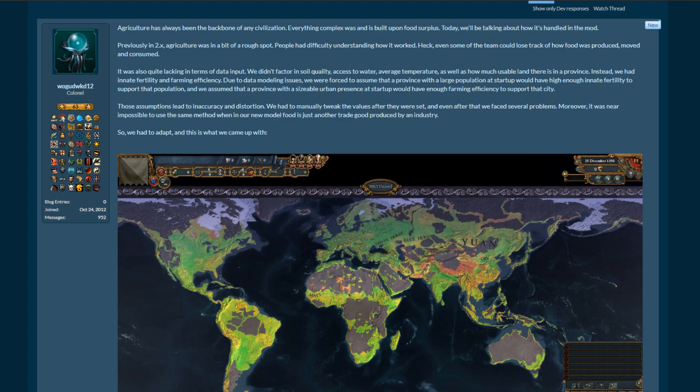It was near impossible to use the same method in the new model, where food is just another trade good produced by industry. If you want to look at what the industries are, I did a dev diary on the economy system a few months ago, which will be in the description — go check that one out. So we had to adapt, and this is what we came up with.